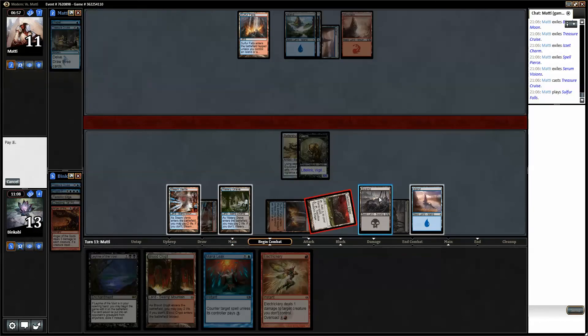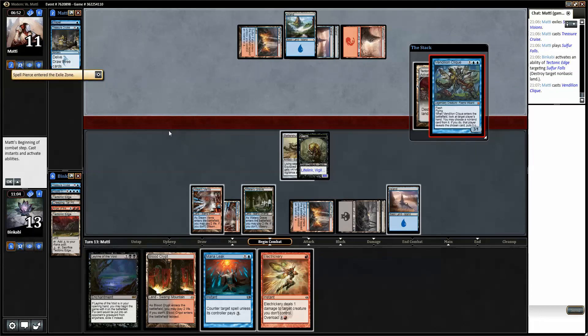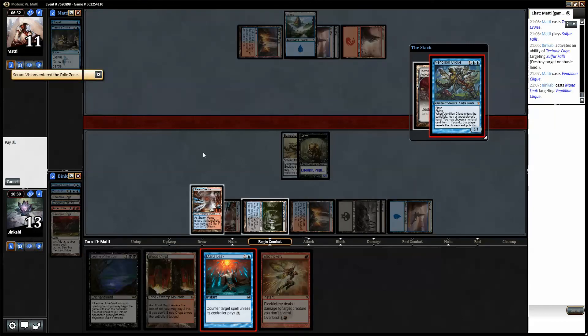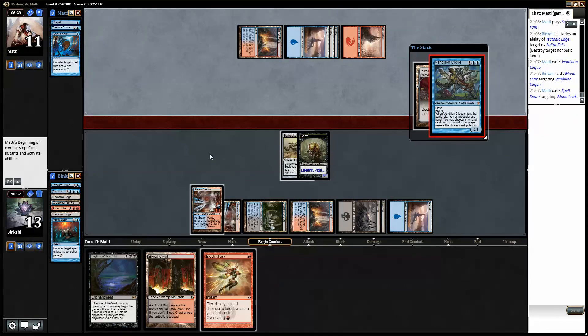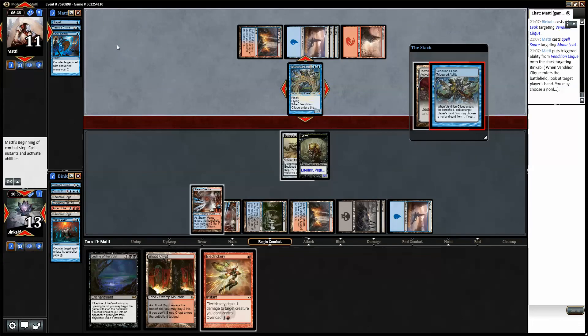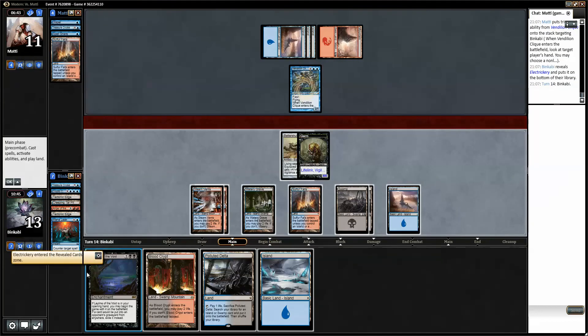I'm gonna go ahead and fetch — I don't know if I have any lands left. I'm gonna go to Blood Crypt, Drowned Catacombs. Let's test him. This plays around Dispel, Mana Leak, Spell Pierce, Remand — there's just no counterspell that kills the Pillar of Flame. Gonna throw it again. And then we will attack — hopefully this will work because if this attack doesn't land I lose. Do you have a Vapor Snag? Another Snapcaster Mage — well then I could be dead anyway.